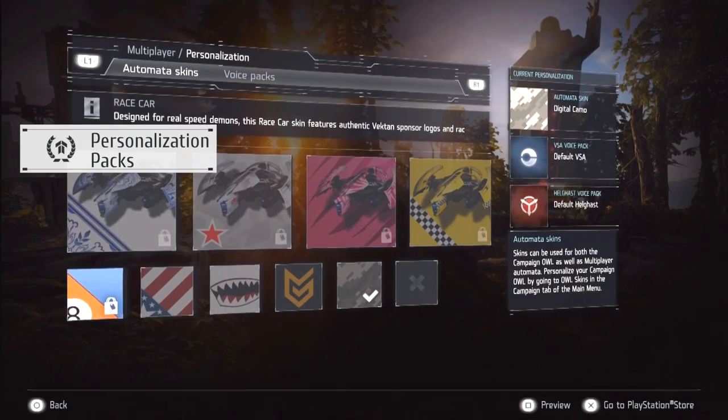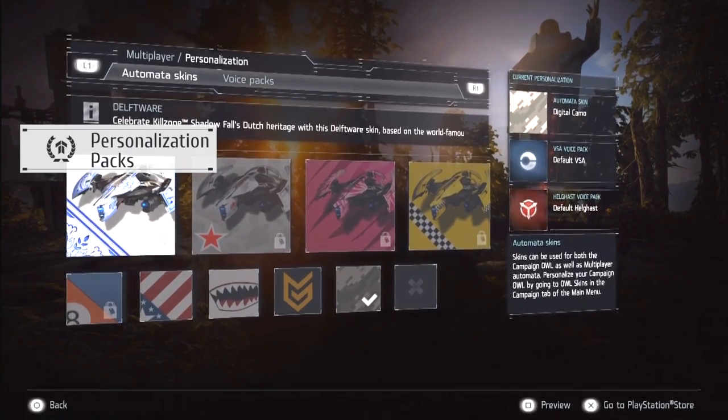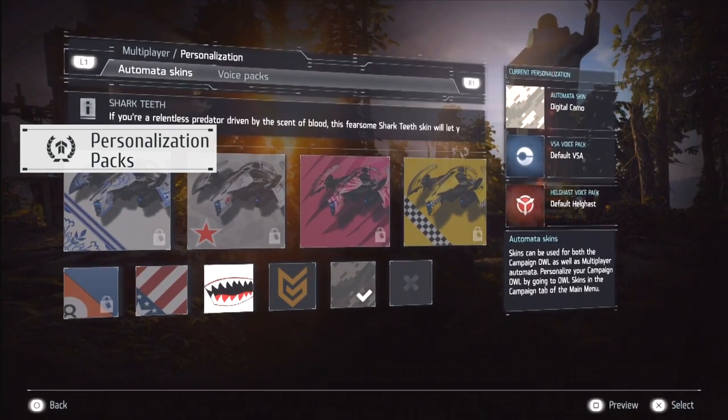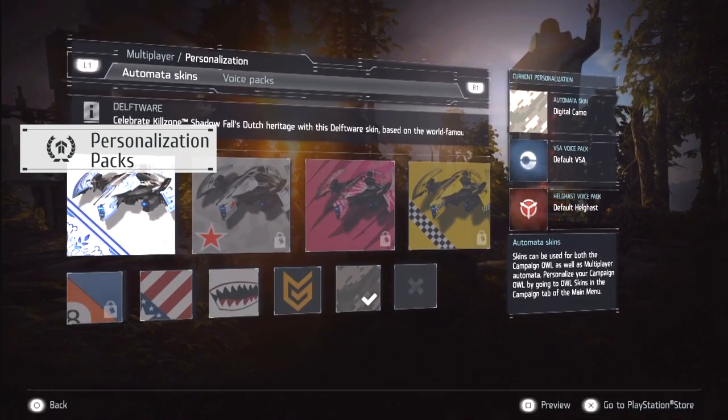First, let's start with item number 4 of my list: Personalization Packs. This is DLC that will add some customization to your online persona, like your Automata's skin, or the execution options you get when the game finishes and you are the top one.